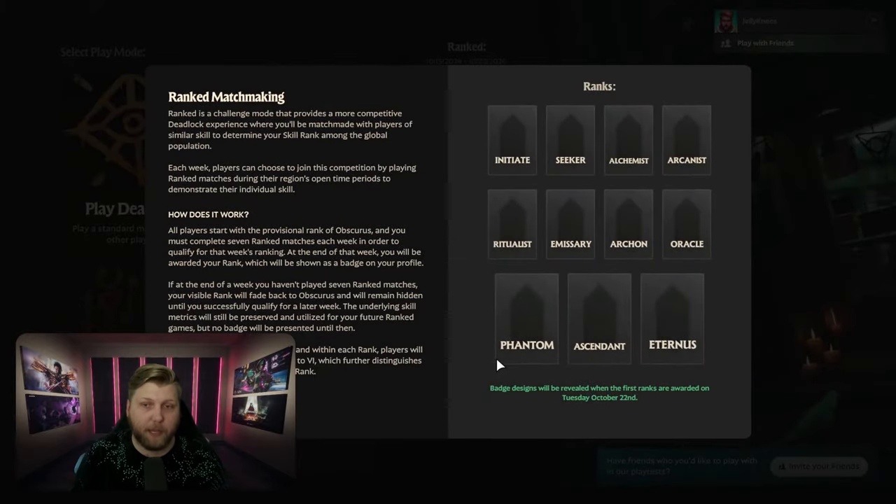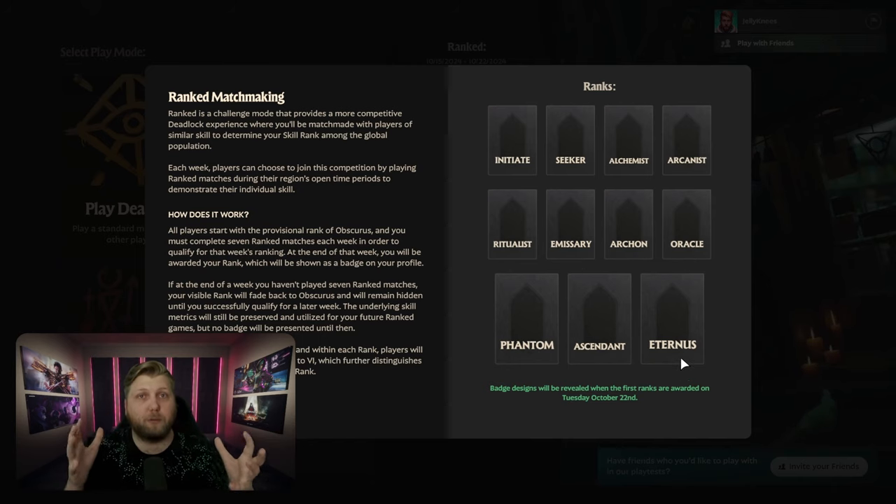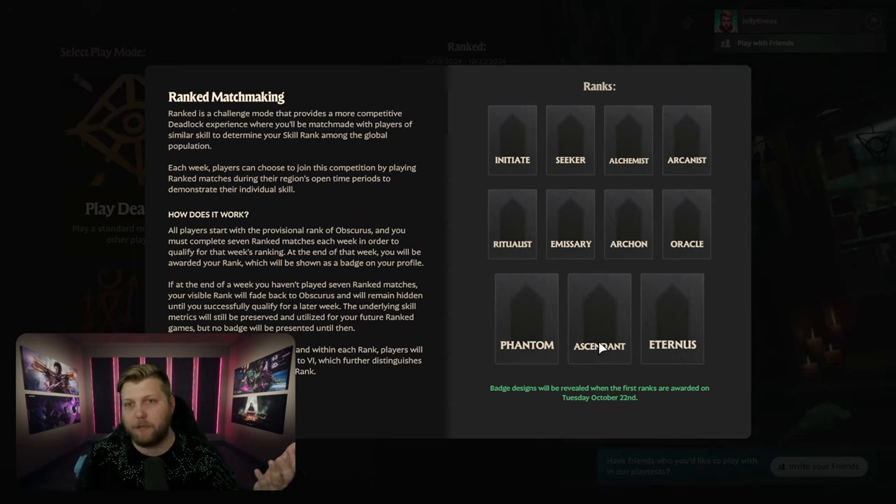There are actually 11 different ranks, which you can see right here: Initiate, Seeker, Alchemist, Arcanist, Ritualist, Emissary, Archon, Oracle, Phantom, Ascendant, and Eternus. And within those 11 ranks, there are actually six subdivisions. So you could be Ascendant 4, or Emissary 6, or Seeker 1, or things along those lines.